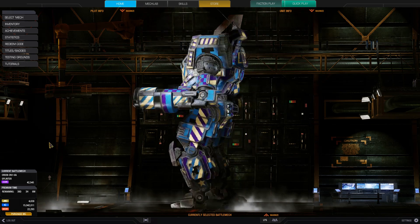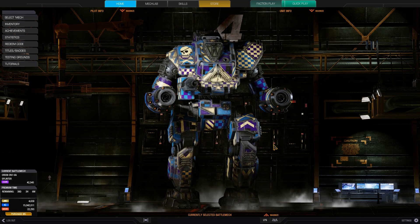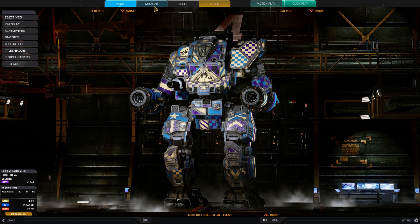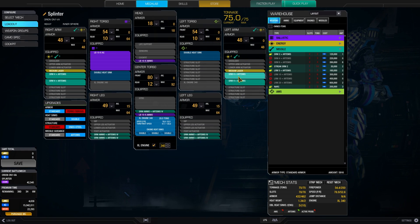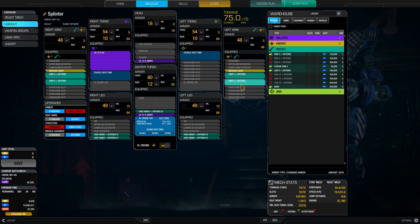So what do we need for this? First of all, an Orion. I picked the Orion ON-1VA because it has very good quirks on the missiles: 10% missile velocity, 25% cooldown — that is huge — and heat generation minus 10%. Another good thing is that the ON-1VA has its 4 missile slots in the arms, so we are very flexible and agile with our aim, which helps a lot targeting weak spots on our enemies.